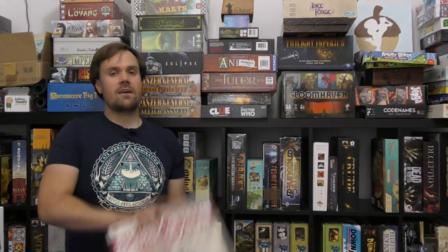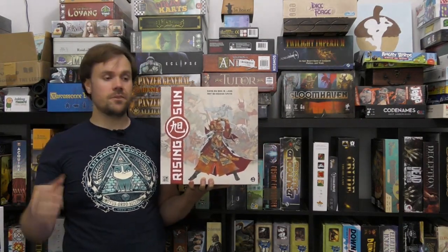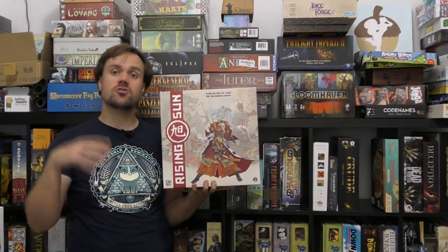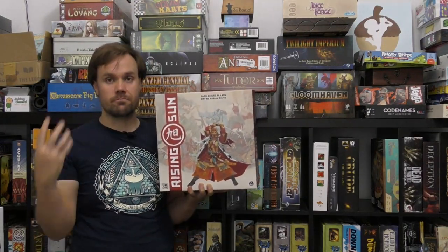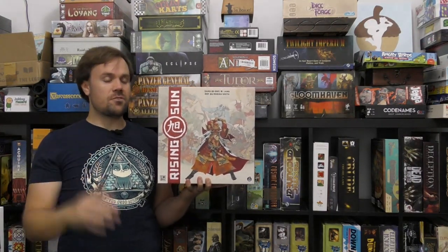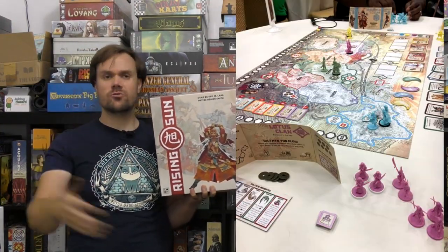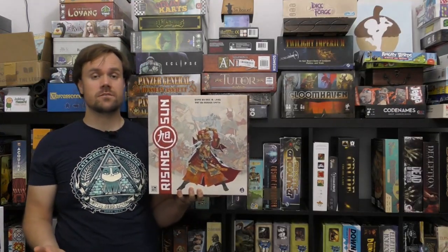At number one, I've got Rising Sun, the game about Japanese mythology. At its core the game is straightforward: you've got different territories on a map and you're trying to control them. Specific territories give you bonuses toward winning the game at the end of a round, and throughout the game you'll be getting new cards, new powers, and be able to control new creatures — monsters and deities from Japanese mythology of all different sorts.